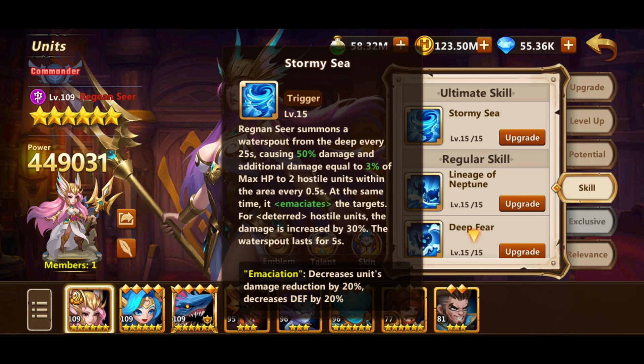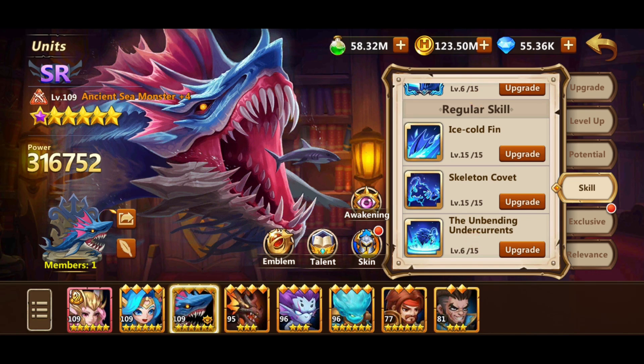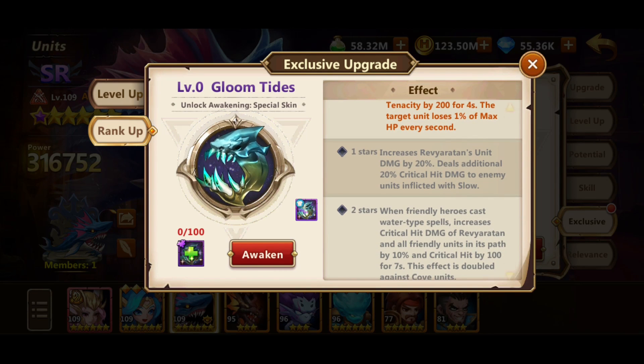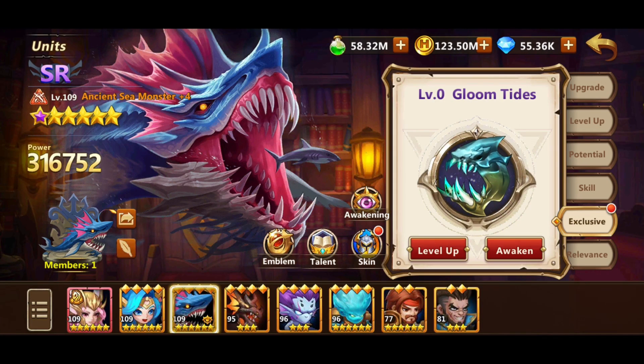Regnan Siu emaciates enemy units, decreasing their damage reduction as well as defense by 20%. Deep Fear also increases all friendly units on the head path unit penetration. Furthermore, head domain increases penetration by 200 and critical hit damage by 30%. Reviyatan Akafishi is probably the best PvE support unit in the game. His weapon release makes him so much more useful, as it added 2 extra sources of enemy damage reduction debuff and a buff to all allied units when a water-type spell is cast. Sadly, I don't have his weapon unlocked yet and he is only 1-star awaken, but he has increased my damage the most of all other units.